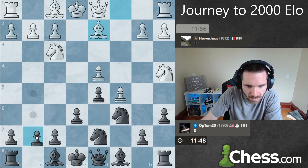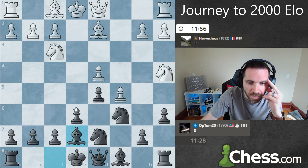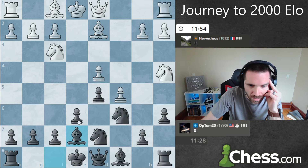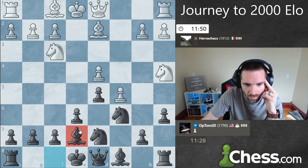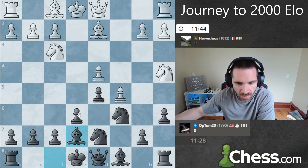So g6, bishop here, bishop out — bishop here, takes, takes. Or takes and then takes with the knight to get the knight here. I want to go g6 but I just don't think it's a good idea. I'm going to leave the bishop on this diagonal. I don't think g6 is a good idea. I really don't want to have to trade this bishop — it's the good bishop in the Caro-Kann most of the time.